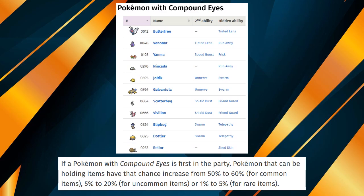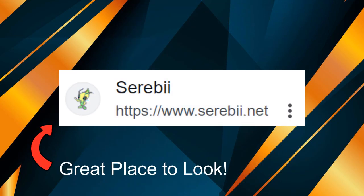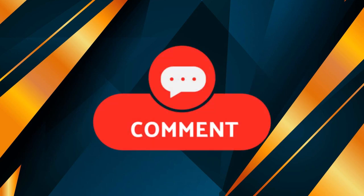Now that we've gone through an example and have the understanding that repels work based on your lead Pokemon, you should have all the knowledge you need to pull off this trick yourself. Encounter tables can be found very easily with a quick internet search and should provide all the information you need for an area. If you have any trouble using this trick yourself, I will be happy to help in the comments section below. Thank you for watching and have yourself a fantastic day!